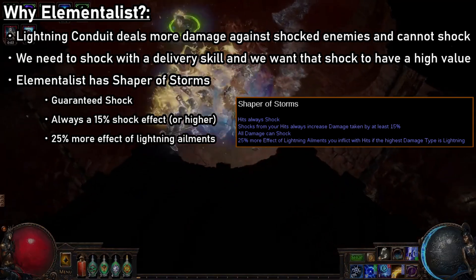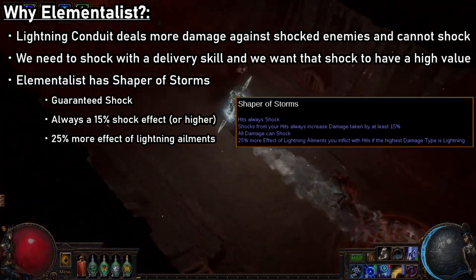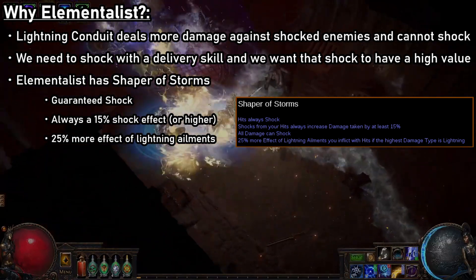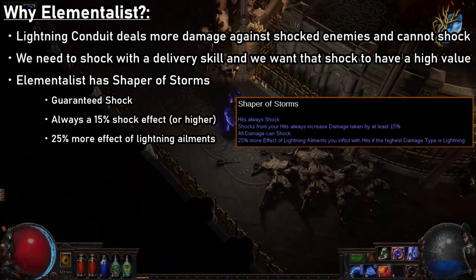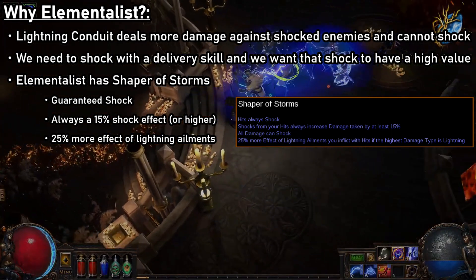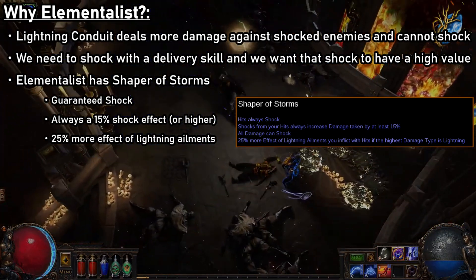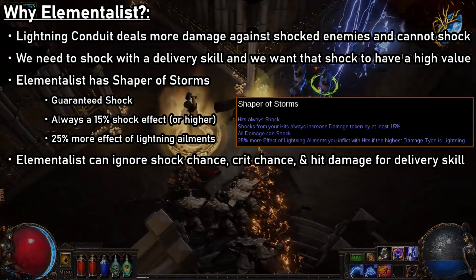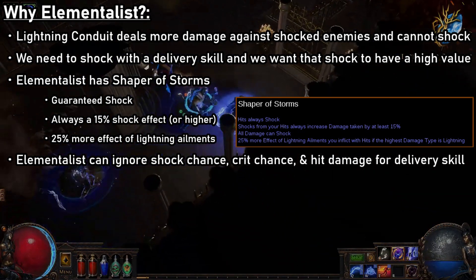More importantly, Shaper of Storms will give us a base shock effect of 15%. Normally, in order for a skill to deal a shock with an effect of 15%, you would need to deal around 5% of the monster's HP with a single hit. This is fine for weaker monsters in maps; however, for things like Uber Sirus, you'd need to be dealing millions of damage in a single hit to apply a shock that large. Shaper of Storms allows us to bypass all of those hassles and focus on just scaling shock effect instead.